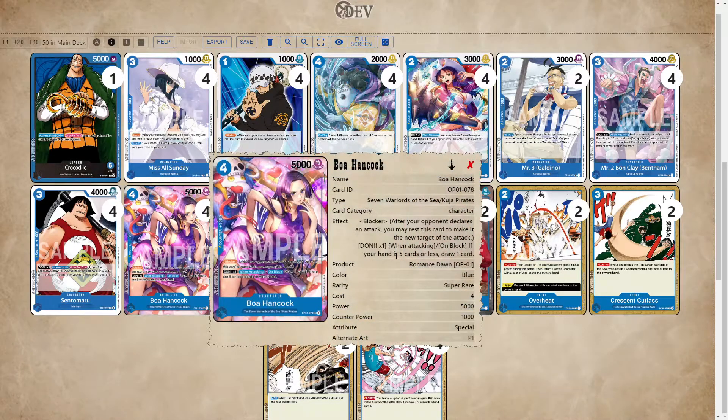We have Boa Hancock. Boa Hancock's really good. This will be our third blocker, making 12 blockers total, and it's also a really good attacker as well — you don't even have to block with it. Just being able to draw a card when you attack or block with it is really solid.